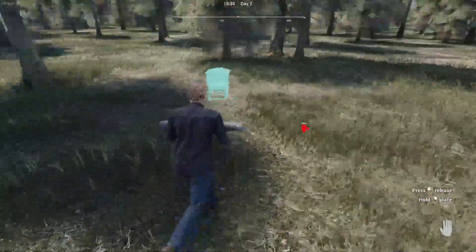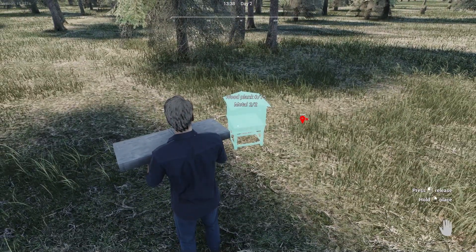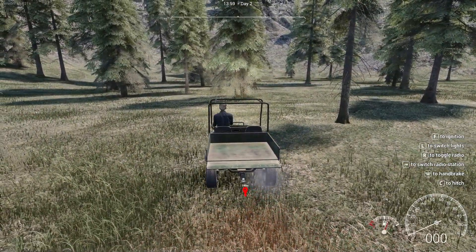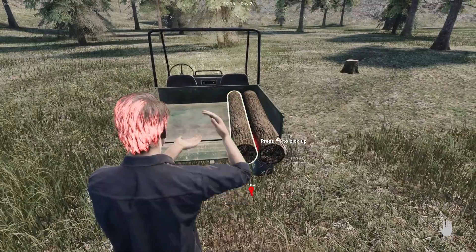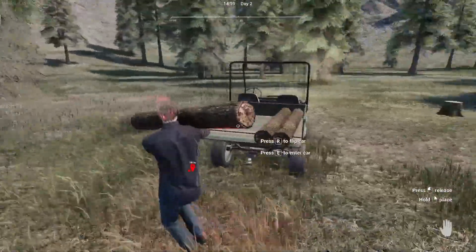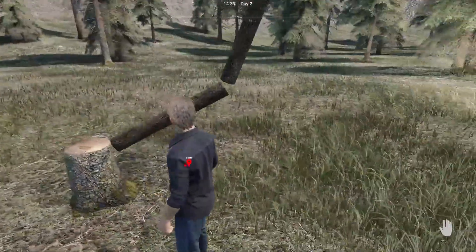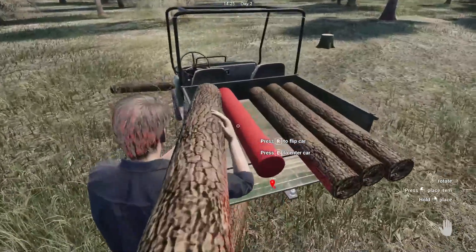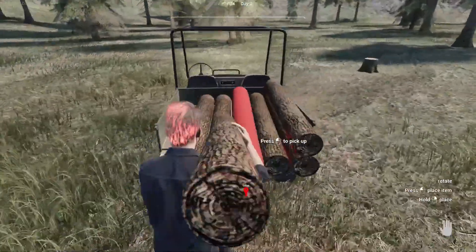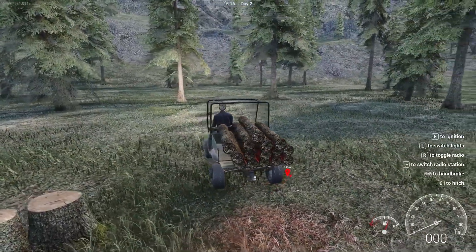Maybe we can make some beehives and put them around here near the trees — let's build one round here. A beehive — just to keep there. I probably need a honey extractor as well. Let's make that for now and then I need 15 wooden planks. I'm going to chop a few trees down, load up the car, and run to and from the sawmill a bit quicker. Each tree gives three logs as well — let's stack this car right up.